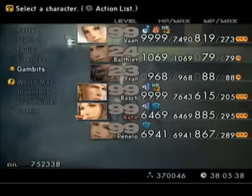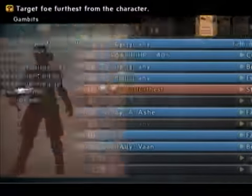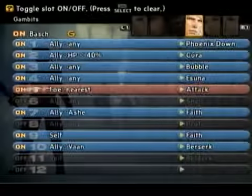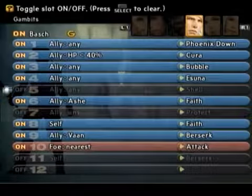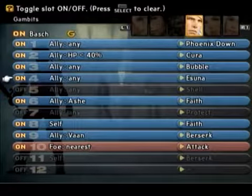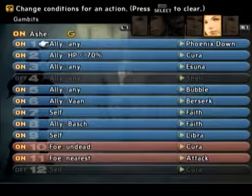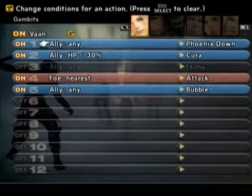Before continuing on, make sure you reset your gambits on your thief, because thievery is no longer needed. In addition, because of flash causing blindness, I decided to move Isuna up to the top so I can more quickly get rid of it. The others, however, don't need any adjustments just yet.